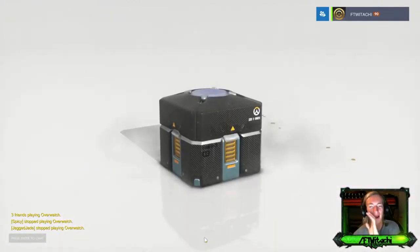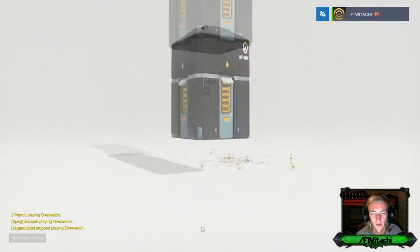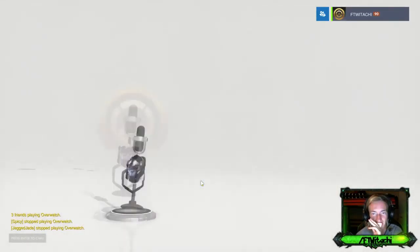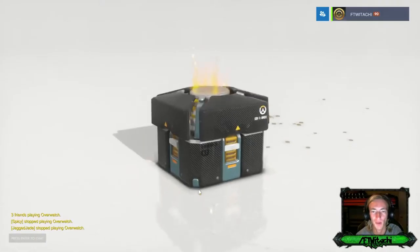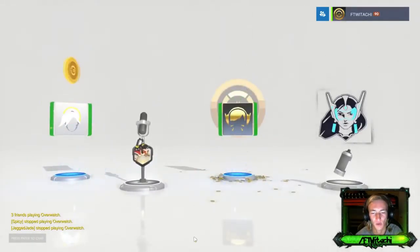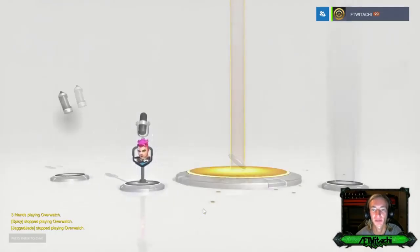We got the Symmetra Oasis skin - oh I'm happy! Give me Beekeeper and we're done. People are saying these new crates are the worst, but I'm loving them. 2.4k coins - I'll probably be able to get the other 500 in the next episode. Four more to go. There it is - Beekeeper! It's a double, but okay - not too bad, I'm getting coins, only 200 but I'm getting coins.